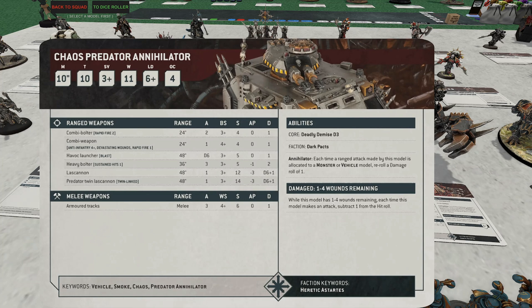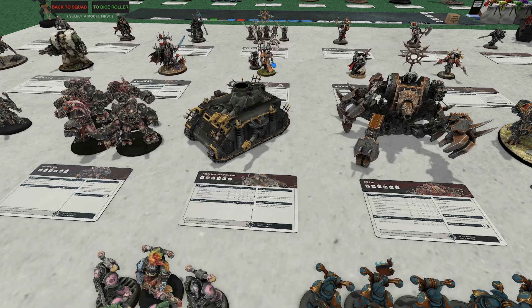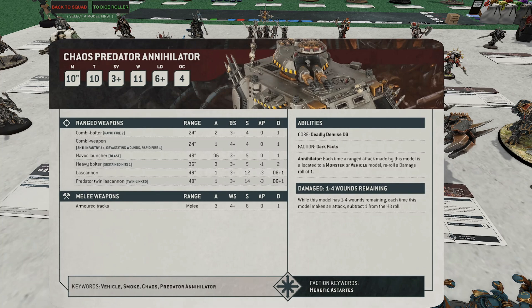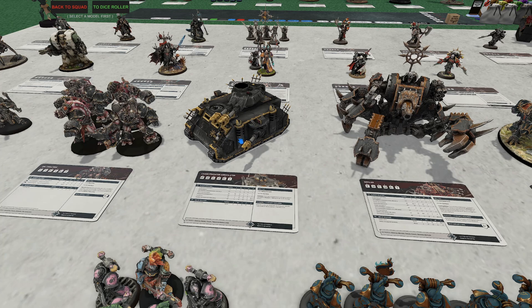Maybe bring Abaddon next to them to reroll all the hits — suddenly they're quite efficient for their point cost. Don't sleep on the Predator. If you've had a bunch sitting on the shelf for ten years, dust them off and bring them out. The main turret lascannon is actually strength 14, so you're wounding even the big T13 knights on threes. Very valuable to have — don't sleep on these guys.